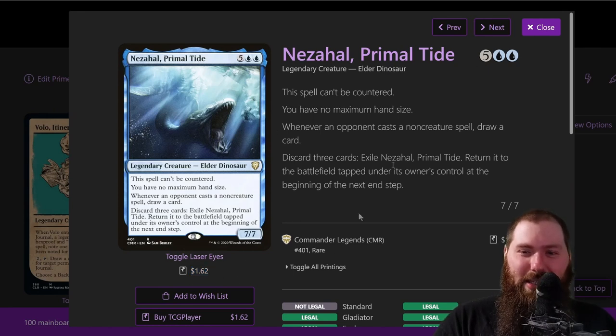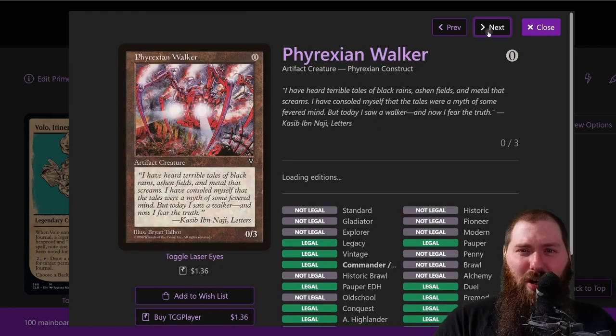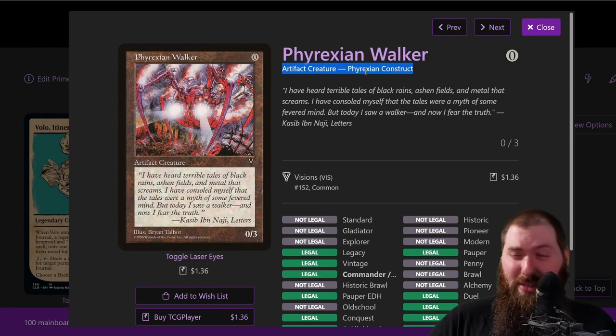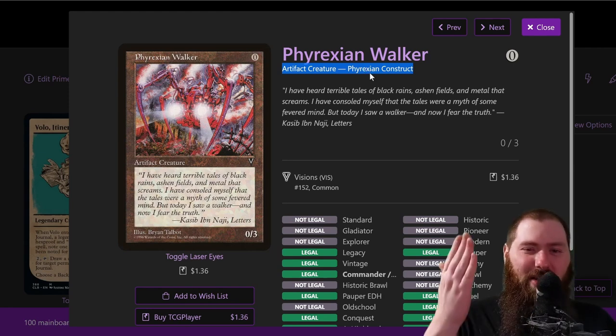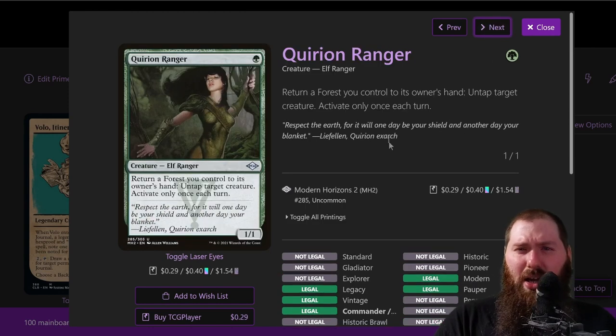Ornithopter — free journal entry, it's a thopter, a 0/2 flyer. With Master Chef it becomes a 1/3 flyer, so it blocks flyers. Phyrexian Walker — same idea, zero mana for a 0/3. It's a phyrexian construct; I don't think there's any phyrexian in the deck, so you pick phyrexian and it's a free journal entry and a free blocker. You don't care about creatures dying once you've cast them — even if it gets countered it doesn't matter, because the journal notes the type on cast, not on resolution.